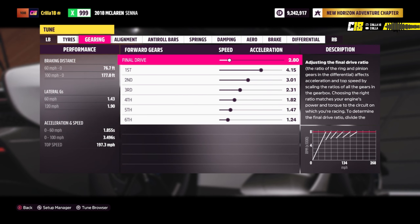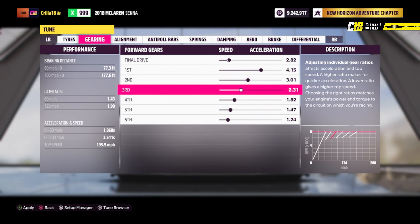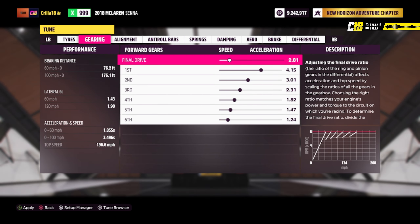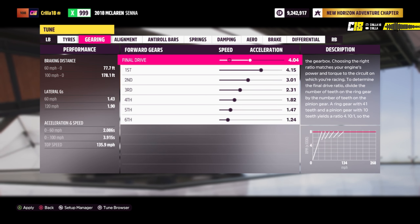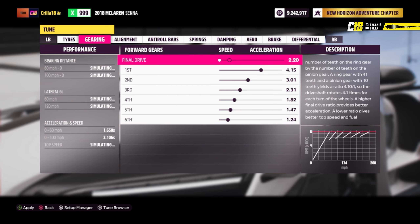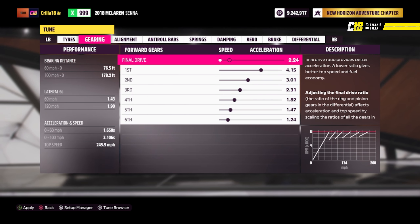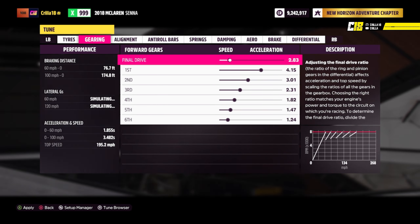Into gearing — you don't really want to adjust the individual gear ratios because they're set up fine to start with. If you want to play with them, that's a whole other video. So we're just going to adjust the final drive. If you raise the final drive, the graph shows the top speed drops — down to 135 mph, which is no use. If you lower it, the top speed goes up to around 246 mph. You don't want to lower it all the way either, so set it somewhere in between to give you the best of both worlds.